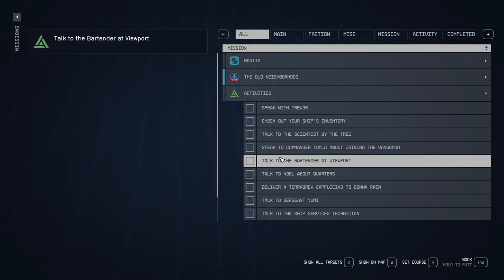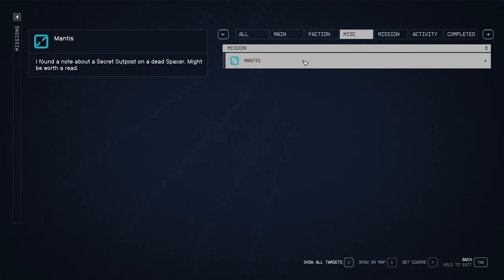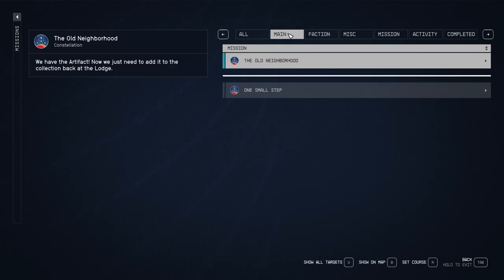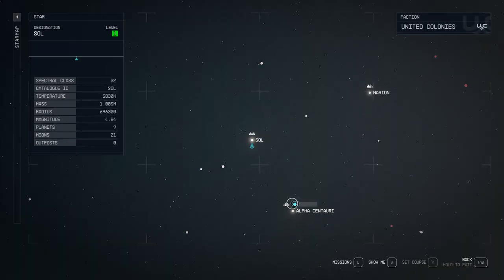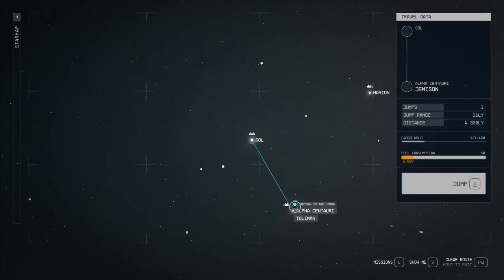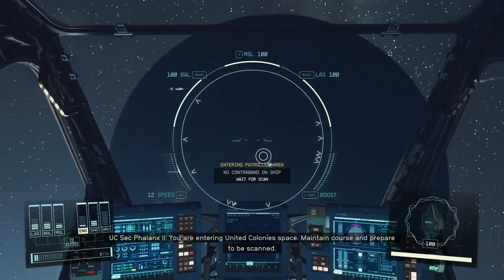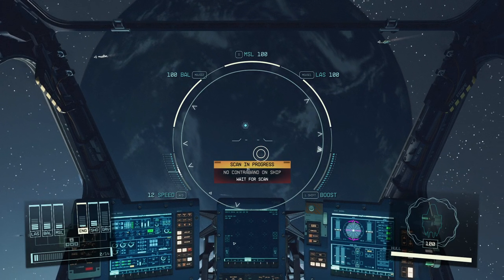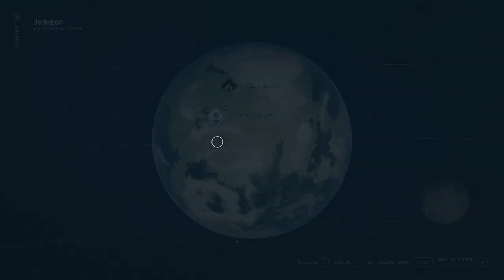Activity: speak with Trevor. One Small Step is completed. We just need to return to the Lodge. Let's go — Alpha Centauri. We're entering United Colony space. Maintain course and prepare to be scanned. Scan complete, you're clear to land. I think this is the only way to land.